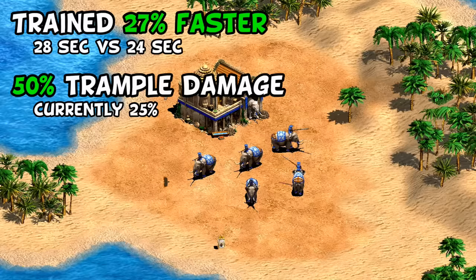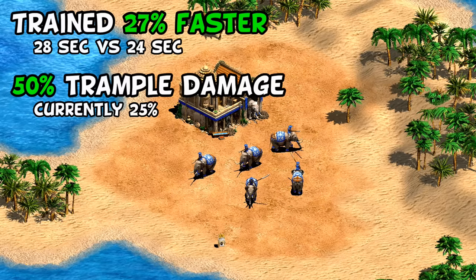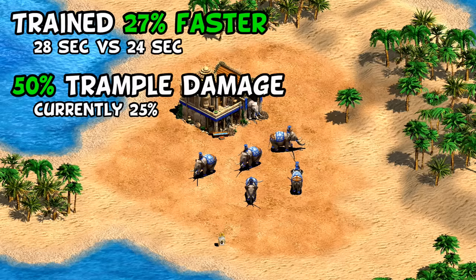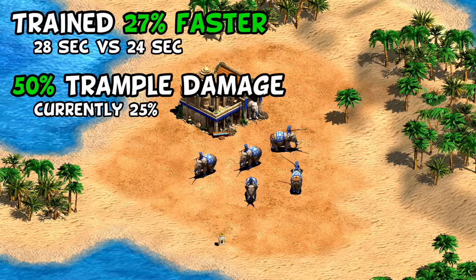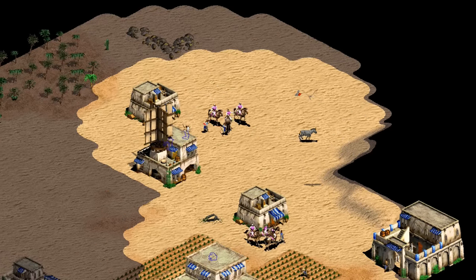With then good elephants if you could get to that point against a passive opponent. One thing I should note about battle elephants is that at this time they were a bit slower to train but dealt 50 trample damage to adjacent units, instead of the 25 they deal now. So while they were harder to mass, they were a bit scarier in large numbers.